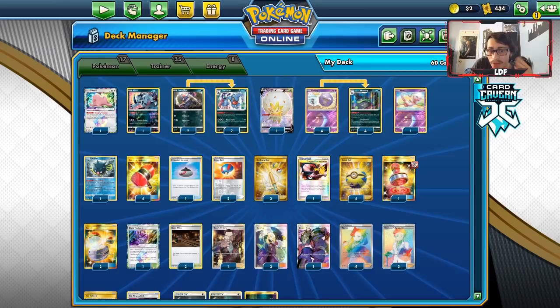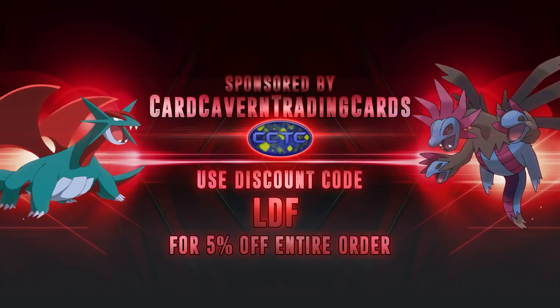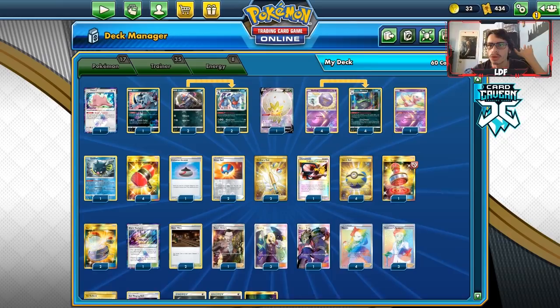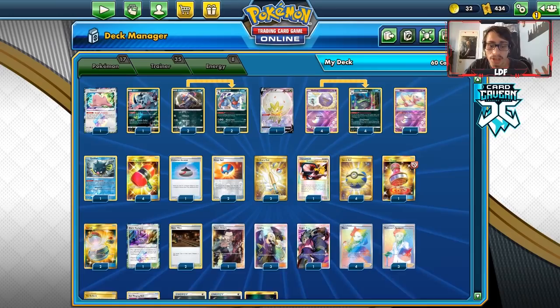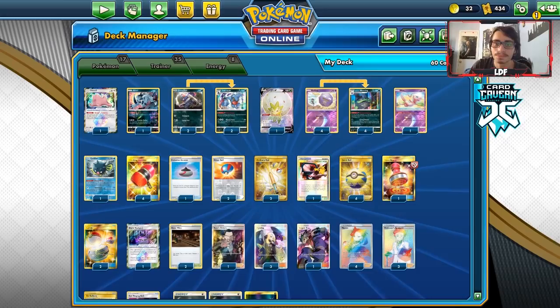Quick shoutout to our sponsor Carcaving TCG. If you're ever looking for PTCGO pack codes, or if you have codes you haven't used and want to trade them for cash or in-store credit, check out Carcaving TCG. You can get Rebel Clash codes singly or in lots of 50, theme deck codes, evolution pre-release kits, and all other pack codes over there. Use my discount code LDF at checkout for 5% off your order.